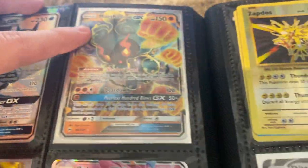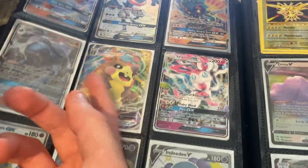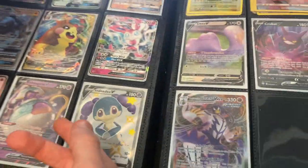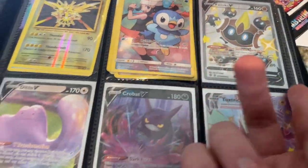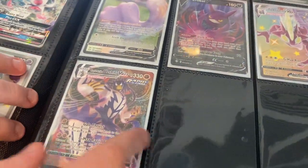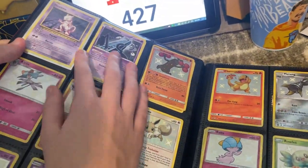Greninja, Marshadow, Marnie VMAX, Rayquaza, Poltergeist, Poltergeist V, Indeedee shiny. A bunch of just like the full art basic cards, Ditto, Crobat, Toxtricity. And the Rapid Strike Urshifu VMAX which I pulled in one of my recent videos. I have a bunch of shiny cards and I have a Mewtwo from XY Evolutions.